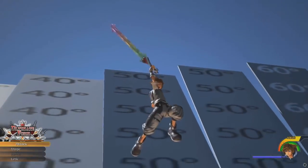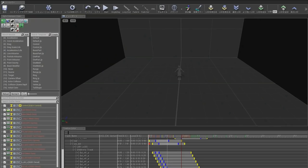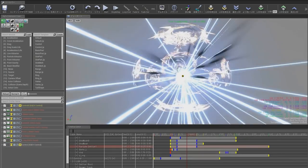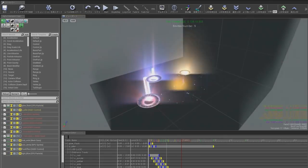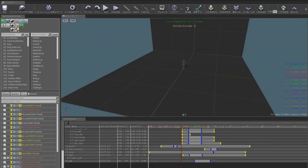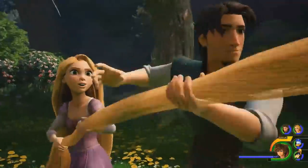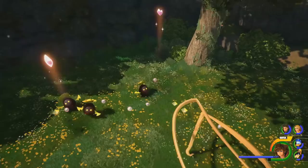Another challenge was creating all the highly stylized assets — for example, the effects. Each effect in Kingdom Hearts III had a sort of dramatic arc with a beginning, a climax, and a resolution. So we created a timeline module inside Cascade that let us control the timing of each effect generated. For example, for lightning, there's a lightning strike and an explosion, and at the end, particles float in the air. For the animations, we used a mixture of procedural techniques and handcrafted keyframe animations.